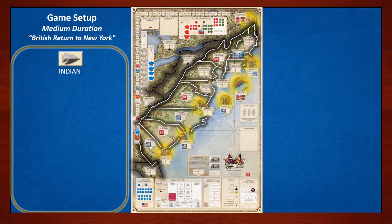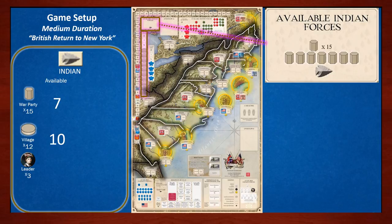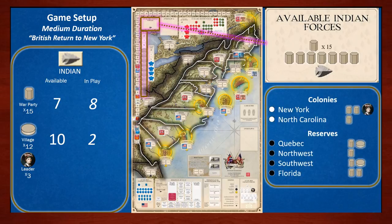Finally, let's set up the Indian faction. They have 15 war parties, 12 villages, and 3 leaders — the first in play being Brant. Available are 7 war parties, 10 villages, and 2 more leaders; place these in the available forces box. On the game board, the Indian faction has 8 war parties and 2 villages in play. Pause the video to place those units at the locations shown on the right side of the screen.